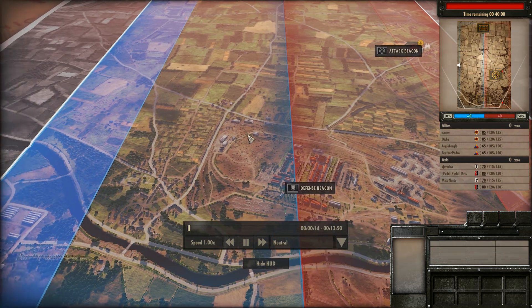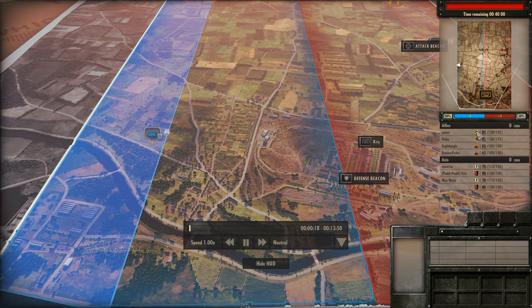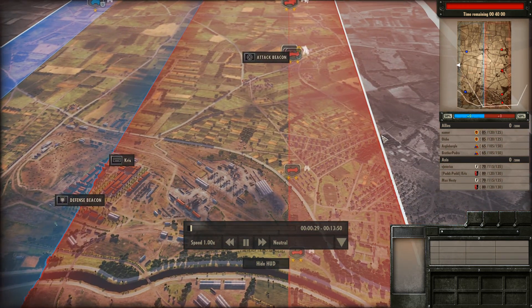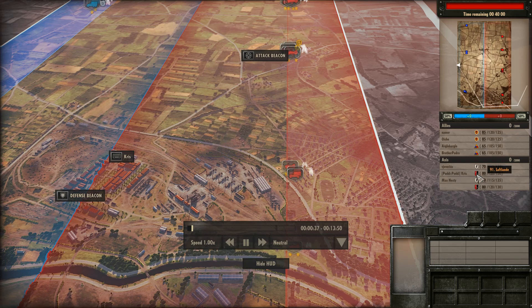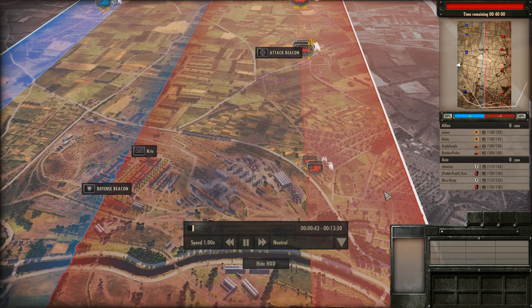On the left hand side, in blue, playing as Blue 4, we got Namor as Scottish Infantry, Oichi as Scottish Infantry, Argo Bargo as American Armoured, Brother Pedro as American Armoured. And on the right hand side, in red, playing as Red 4, we got Virgivica which is SS, Pouda Poudicris which is Luflander, Max Nesty which is SS, and the Man with No Name as Luflander.